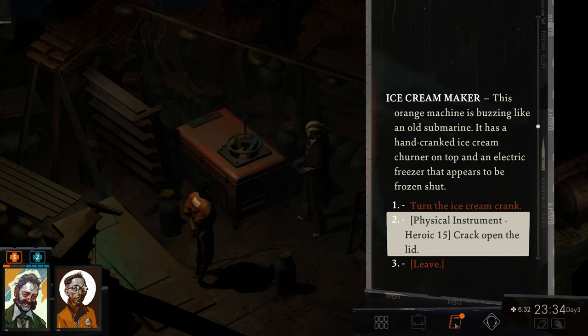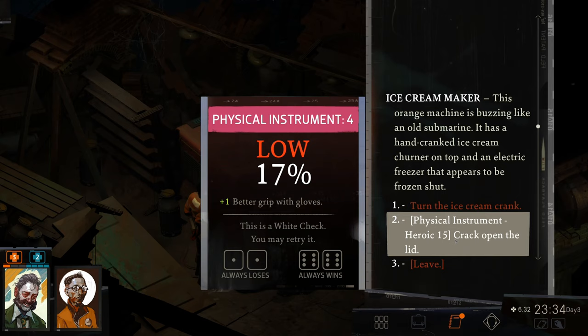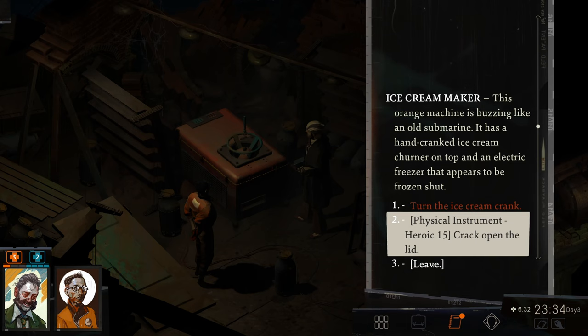As soon as we touch this thing, the 'help Suna with her project' task got updated. We still only have a 17% chance. Oh my gosh.